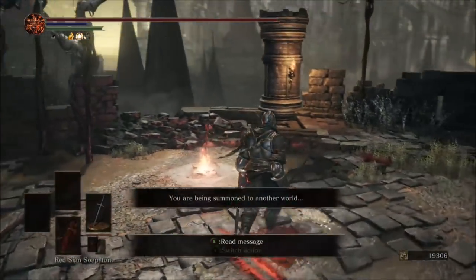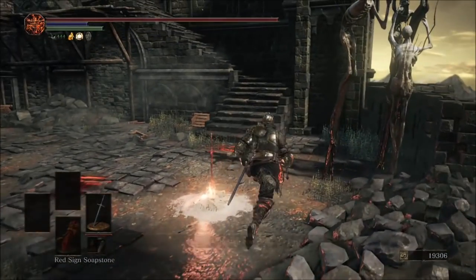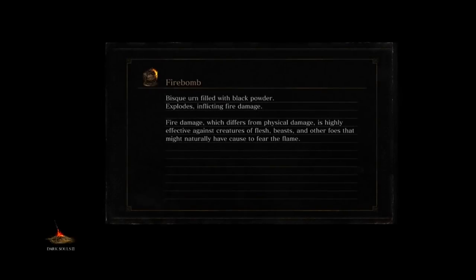You can always tell if the summon is going to work if it says you're being summoned in as a dark spirit. If it doesn't say you're going to be summoned in as a dark spirit, you will not be summoned in and the process will not work.